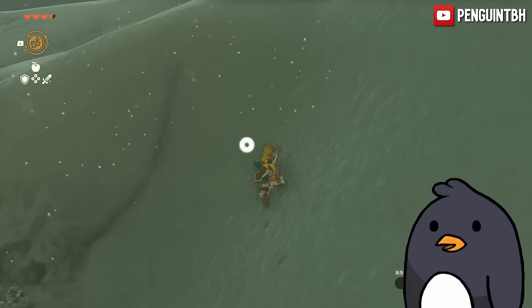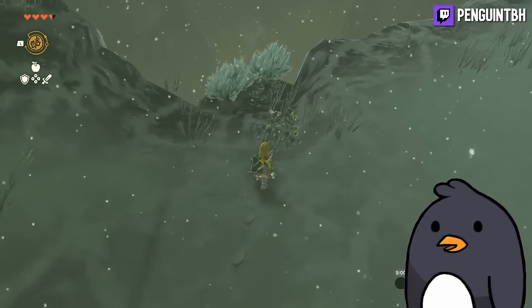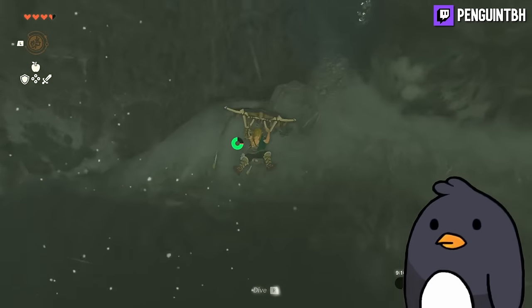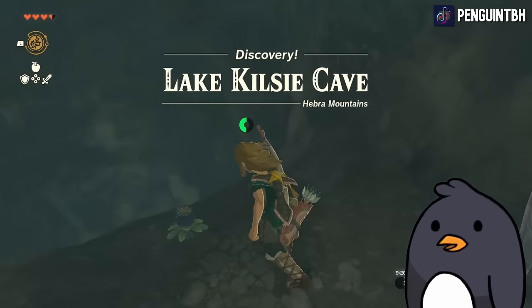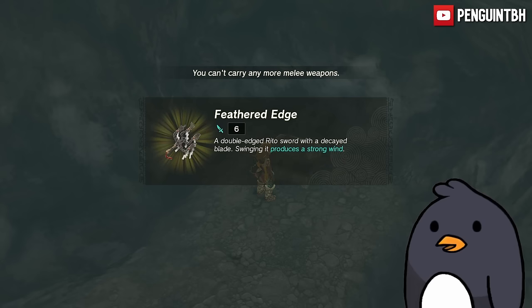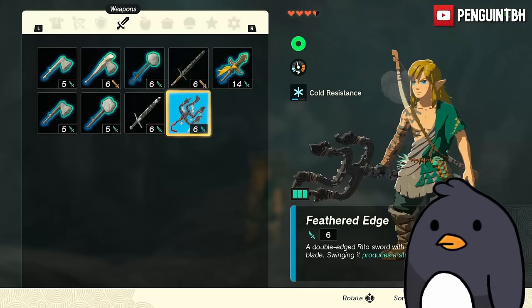There are actually only two chests that contain the weapon that the One-Hit Obliterator is re-skinned over. The closest one is down by Lake Kilsey, and by that lake there's a cave. We go all the way through and are greeted with a chest — the Feathered Edge, re-skinned as the One-Hit Obliterator. But as of picking it up now, it's fully decayed, so it doesn't have any power — it doesn't have the One-Hit Ability.